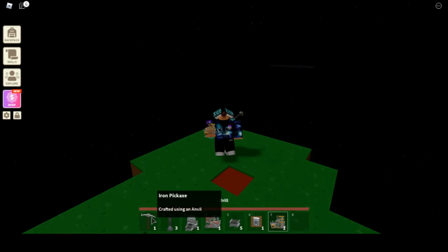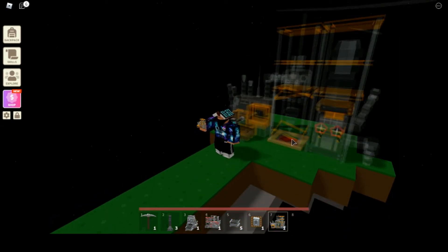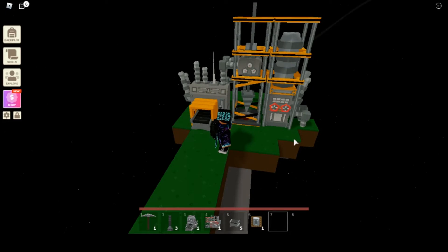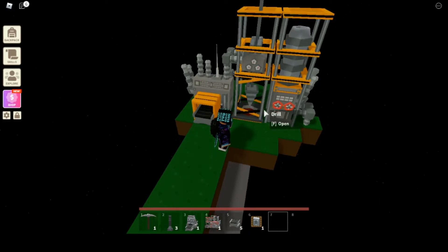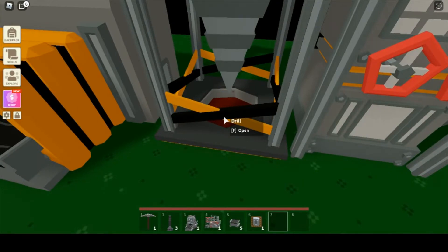This drill right here — you put this directly onto your copper node. You just click right there, boom, you have it placed down. Once you activate that with coal it'll start drilling, rather than you just mining it. It drills infinitely and you get so much more copper from it — it's very profitable, very very profitable.